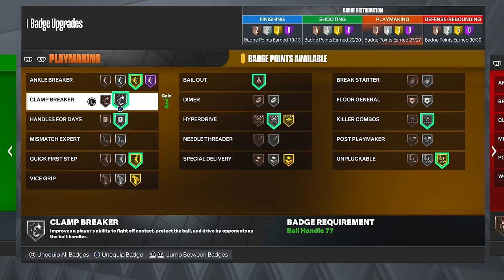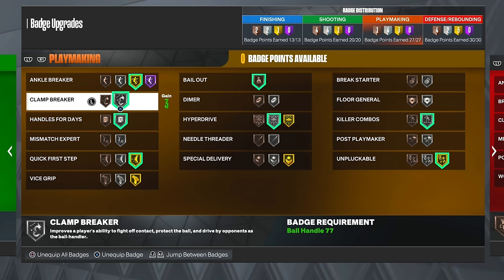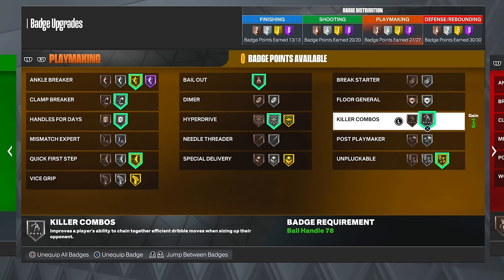Clamp Breaker means a defender won't be able to clamp you or stop you when you're driving to the paint. Without Clamp Breaker you're gonna get pressed the whole time, but with it you can get by your opponent. As you can see from the bottom left, it improves the ability to fight off contact, protect the ball, and drive by opponents — Clamp Breaker is very good.